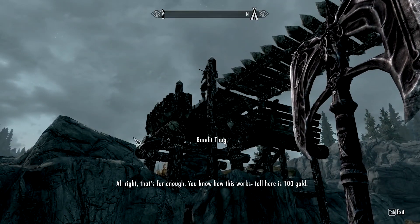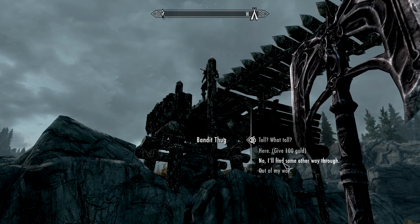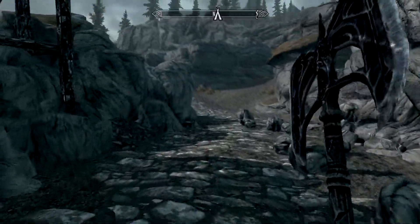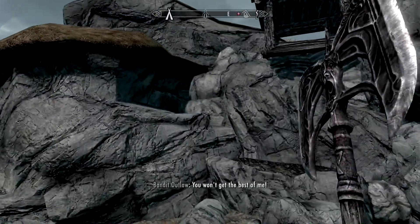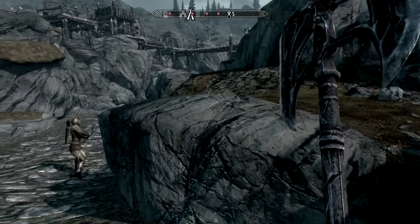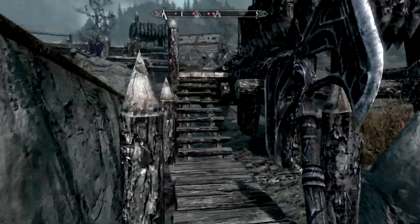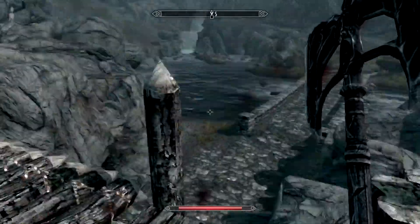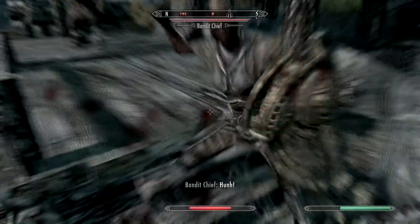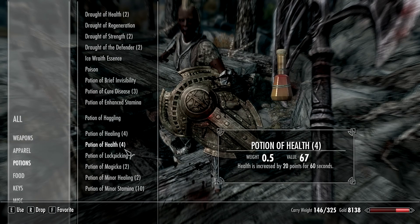All right that's far enough - you know how this works, so there is 100 gold. No - out of my way, not a chance! Get him boys. They dropped rocks on me, or at least they tried. I'm heading up there to get him - nobody taunts Gullug Millard! We got one guy fleeing already, that's probably a good sign. Bandit outlaw, down you go. You're the bandit chief now - all right, I learned my lesson last time.